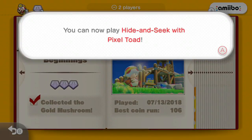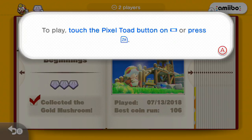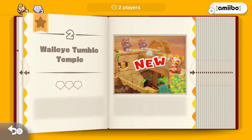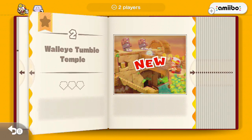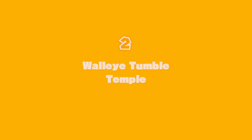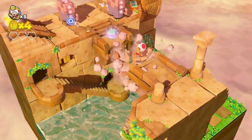What's next? You can now play hide and seek with Pixel Toad. To play, touch the Pixel Toad on Nintendo Switch. Alright, but we're not going to do that yet. Let's go to the next area. Ready for adventure! He has his squeaky voice.